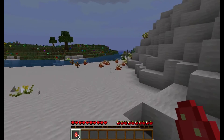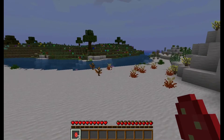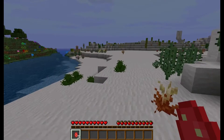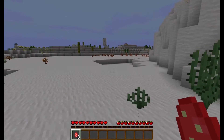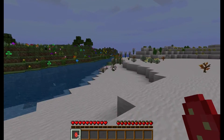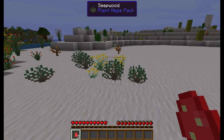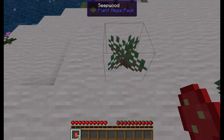So the cactus fruit in the last video, that was another example of a garden. It looks like exactly what it drops because currently I don't have any other things that drop in the desert. But when I do, I'll make it look more like a generic cactus as opposed to an actual cactus with cactus fruit.